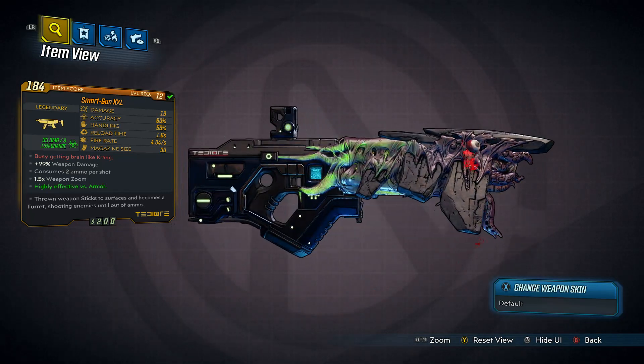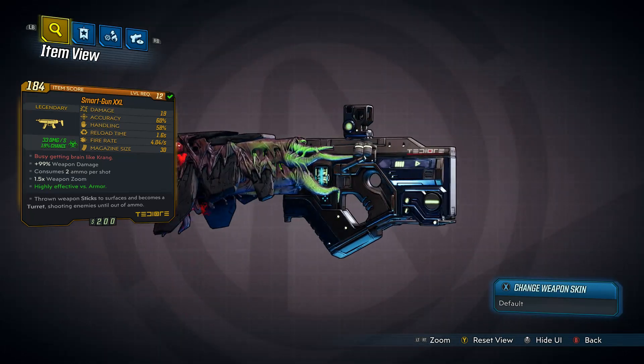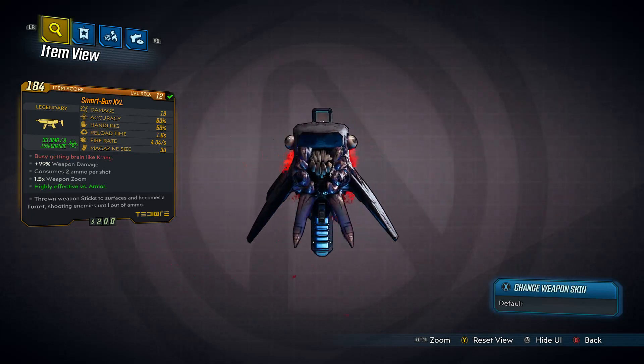And like I said before, its special reload ability is that it spawns a turret that helps you out. It'll chase after enemies, and even kamikaze into them.